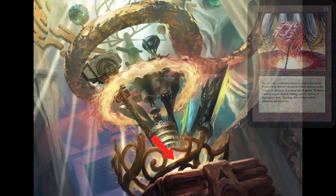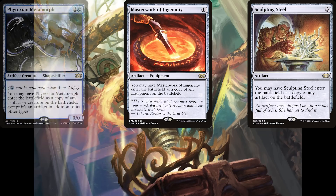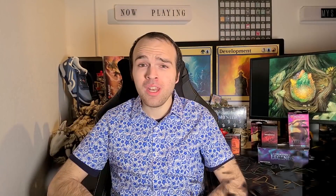And of course, that's not even saying that there might be some Sculpting Steels, or Masterwork of Ingenuity, or maybe even a Phyrexian Metamorph hiding amongst these — but I'm going to discount the clones for now. Did you see any that I missed? If so, let me know in the comments down below.